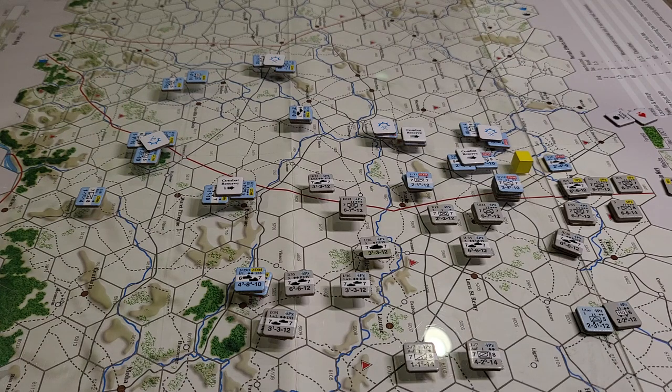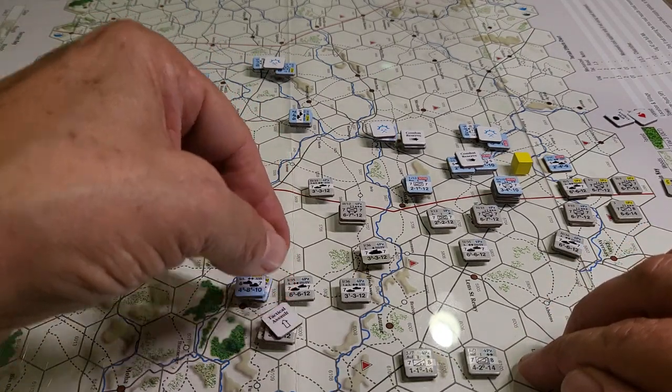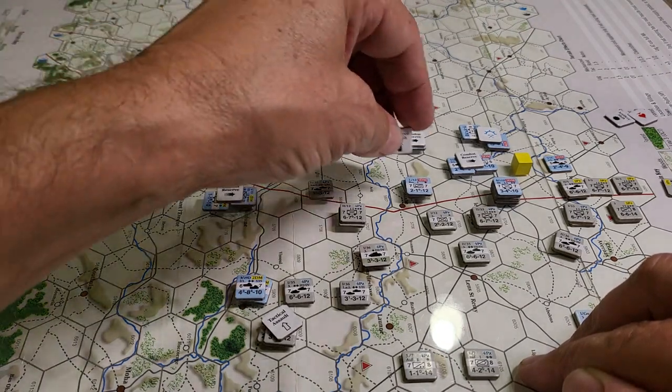The sequence of play is pretty standard — you do command, supply, and determine the status of your HQs upfront. The Germans then get to do their movement, and as part of that, before they move they can determine which units are going to participate in either prepared assaults or tactical assaults. They can also place exploit markers — two per side per hex, so all units in a specific hex share one of those two markers. You can also build improved positions.